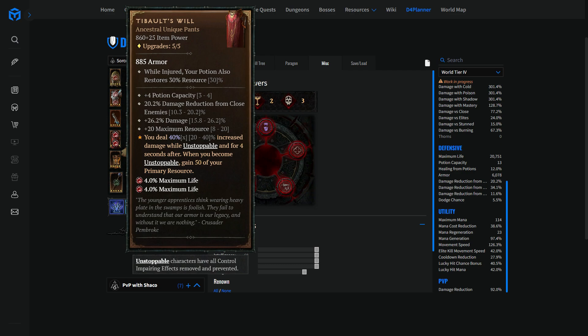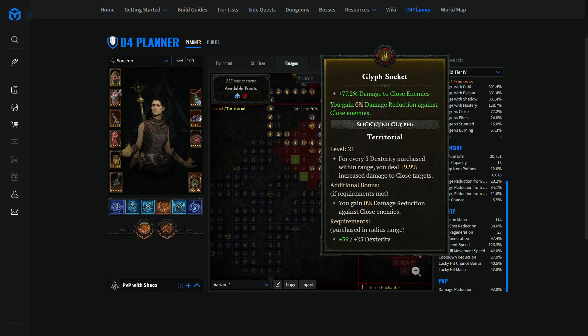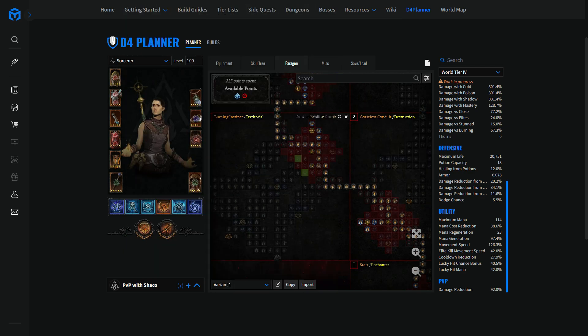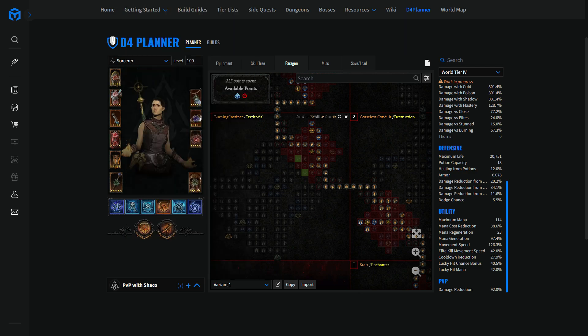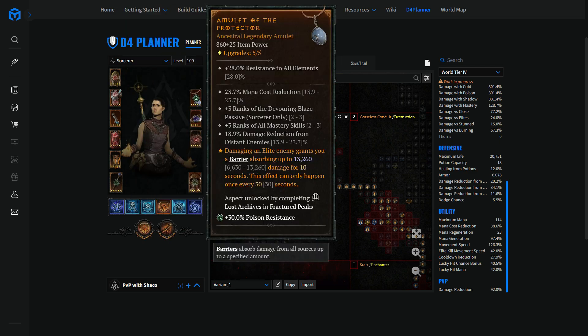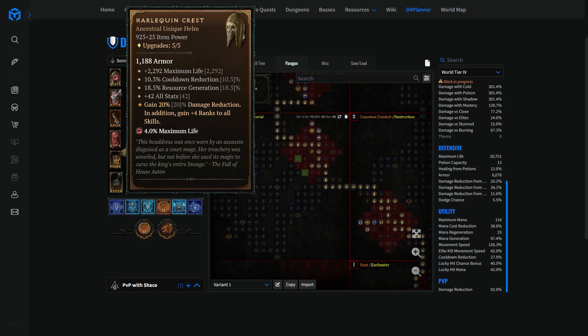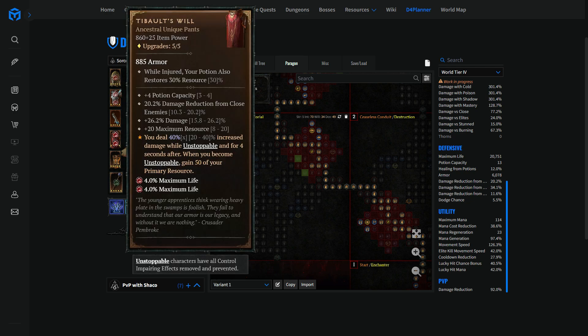You don't have to set enemies ablaze or do some dance while it's Monday and it's raining. No — you'll just benefit from 45% damage reduction, period. To do that you need the highest roll you can find on those pants, along with the Territorial glyph for a 15% damage reduction against close enemies — though that's currently bugged. The combination of as close to 20% as possible on the pants, 15% from the glyph, along with the 20% general damage reduction, will get you to 45% damage reduction. We do the same with chest armor.